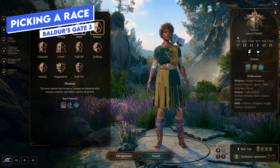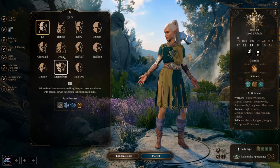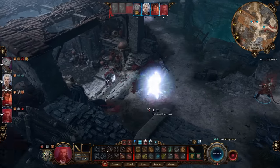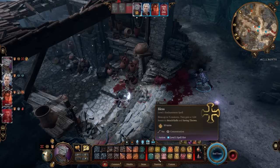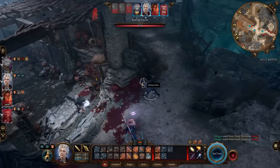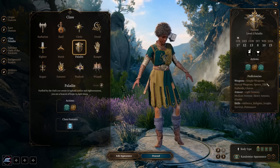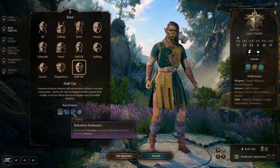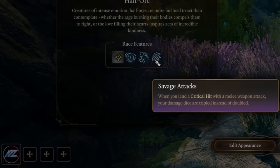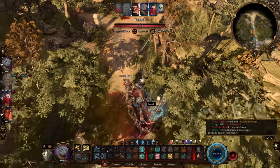When picking a race as a paladin, think about racial movement speed — elf, tiefling, drow, human, gith, half-elf, dragonborn, and half-orc all have the most movement speed, which matters for getting into melee. You don't need to worry about racial weapon proficiencies since paladins have those built in. The half-orc is a great option for relentless endurance — regaining one HP when downed — and savage attacks for triple damage on crits, which combos powerfully with the divine smite reaction for even more damage.